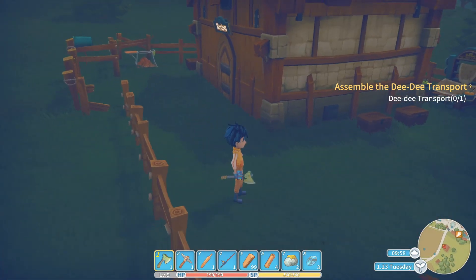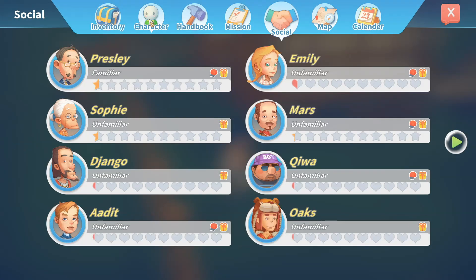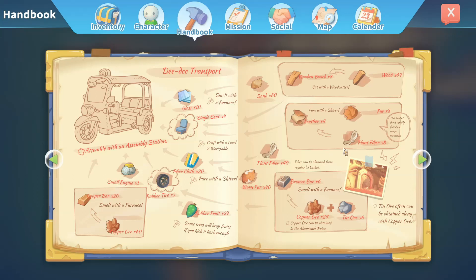Can I access the handbook? H is social — interesting. All right, we need bronze bars and leather. We can smelt those in the furnace. At least we have a small engine. The seat takes leather and wood.